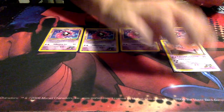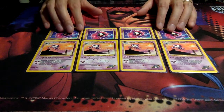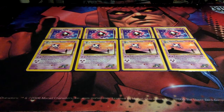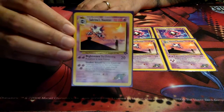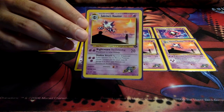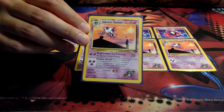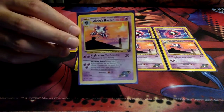Then we have Sabrina's Haunter with the Nightmare Attack. You're going to be entering this Haunter with at least two energy on it thanks to Sabrina's Ghastly, since you can just dump energy on it without it being wasted. It puts the defending Pokémon to sleep without a coin flip, which is absolutely brilliant. We also have the Shadow Attack, and there are Base Neo decks built around it — dealing 30 damage bypassing weakness and resistance. These guys have no weakness and this one has no retreat cost.